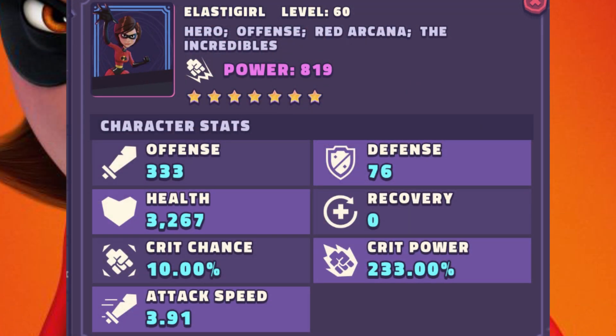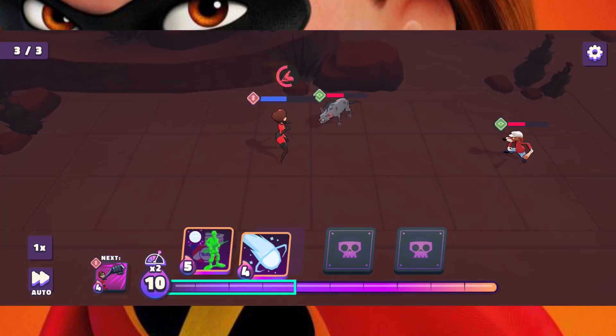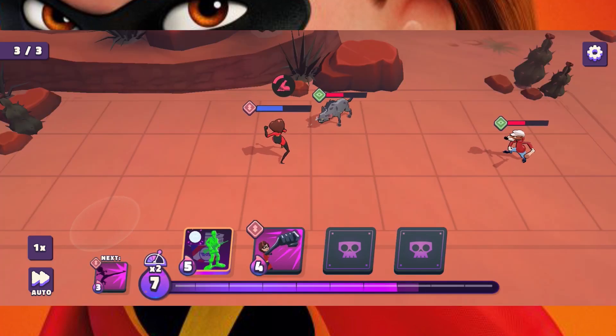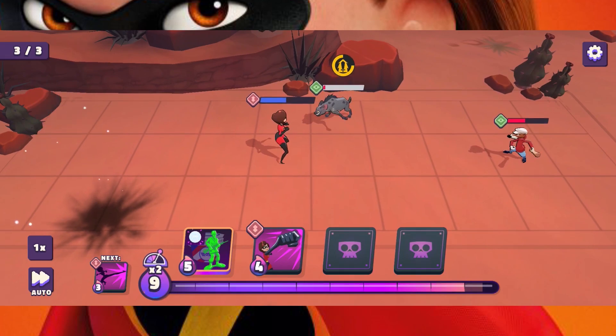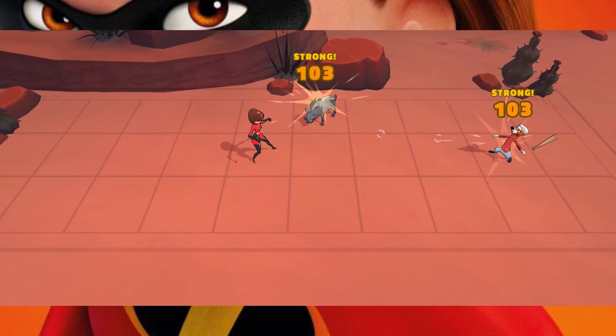Let's look at her 7-star max stats. What stands out is that she has low health, offense is on the higher end, and her attack speed is on the higher end. At her current form, I think she's a good character to have in your collection. She can stun, slow, area attack, and stay alive. The only issue will be getting tokens to 7-star her, but that's going to be the problem with any exclusive character.